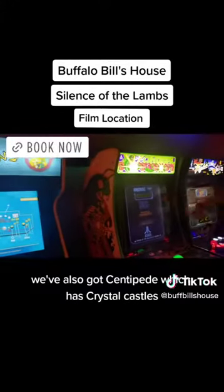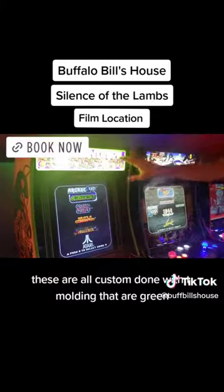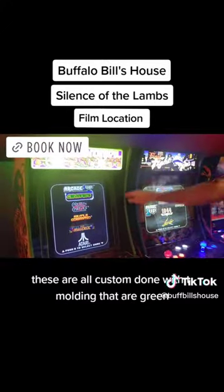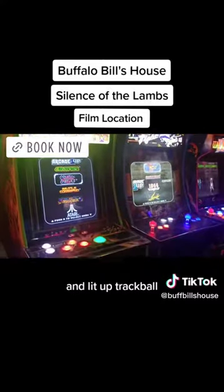We've also got Centipede, which includes Crystal Castles, Missile Command, and Millipede as well. These are all custom done with team molding in green, blue, and red, and a lit-up trackball.